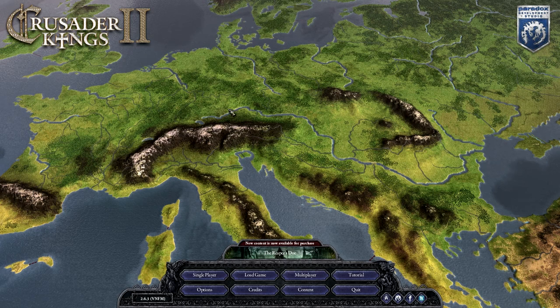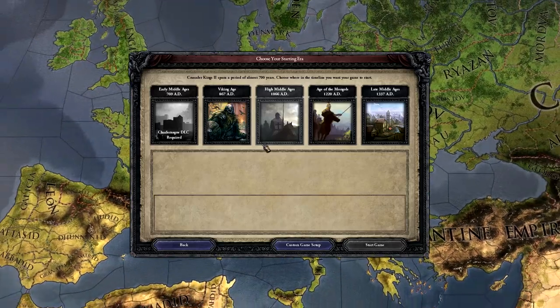So what is Crusader Kings 2? It is a grand strategy game by Paradox Interactive that can simulate a medieval family through the medieval ages. Now unlike a standard grand strategy game where you're looking out for a country, in this game you are looking out for a family and increasing that family's name and prestige.